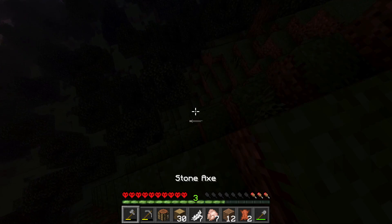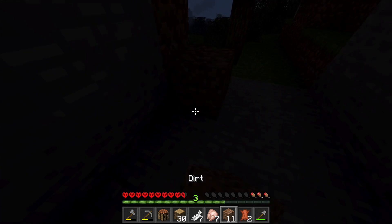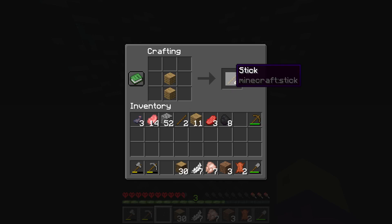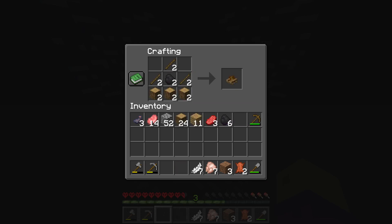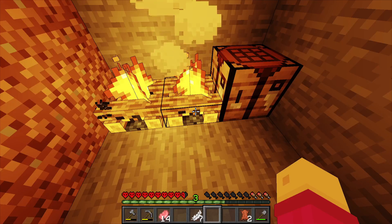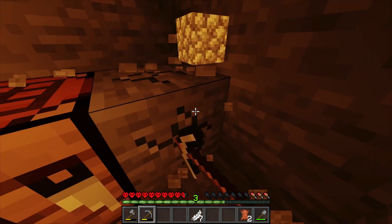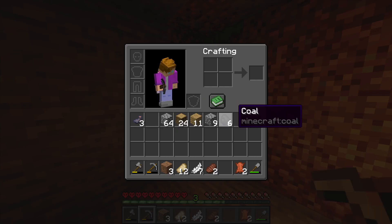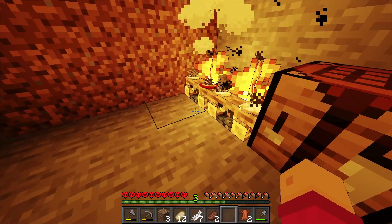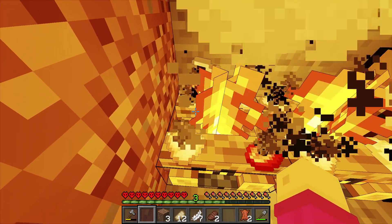Here's some coal. I am in desperate need of some sheep for a bed because it's turning night time and I really don't want to die on the first episode, so I'm just gonna lock myself in. I can make two campfires which I can put my pork chops on. While my food's cooking I will expand my hobbit hole — and that's my last piece of food.